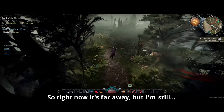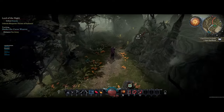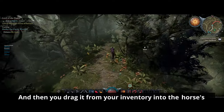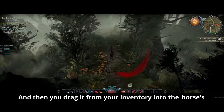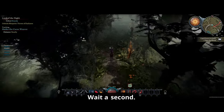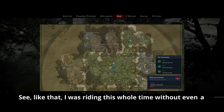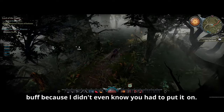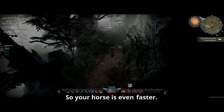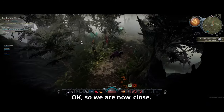How do I put my saddle on my horse? You just go up to your horse, hit Tab, and drag it from your inventory into the horse's inventory. I was riding this whole time without a buff because I didn't know you had to put it on. Your horse is even faster now — it's definitely going a little better.